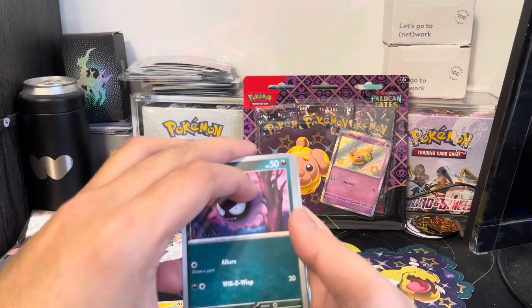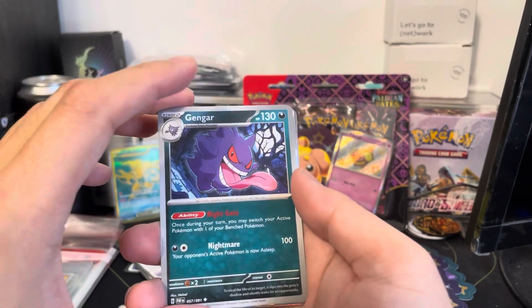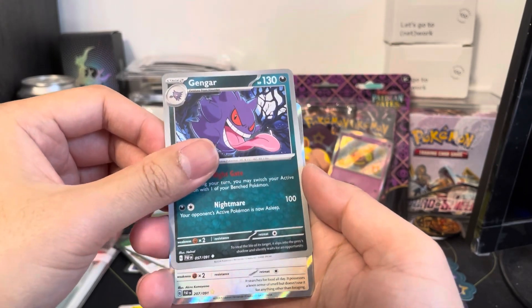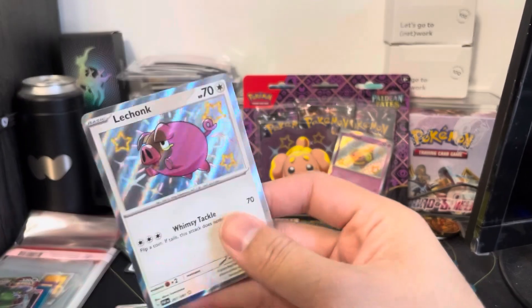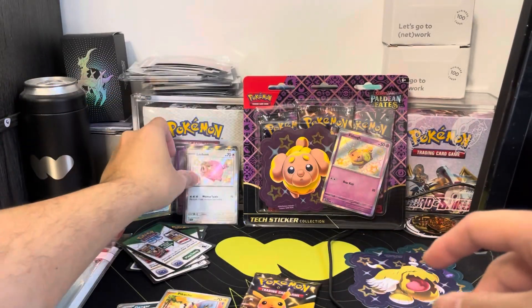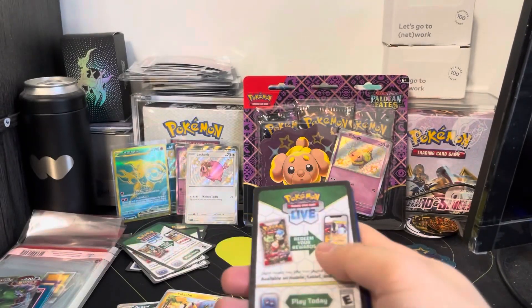Maybe another shiny? Fido. Haunter. Is there a Gastly, Haunter set? Oh — Gengar! Dude, that looks dope. Look at that artwork — I'm gonna keep that one. Full art? Maybe a shiny Lechonk. That's pretty cool. Reverse Pikachu — I'll take that. I don't know why I'm collecting Pikachus, but they're cool. Lechonk — there's a shiny. Look at that pig. Love that card right there. I love the artwork of Lechonk in general. Alright, we got two hits. Does that beat gold? Let me know which one you think is gonna win in the comment section below.